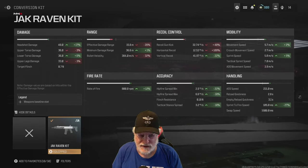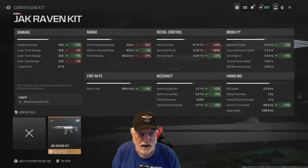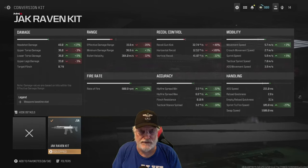Rate of fire is significantly higher at 800 rounds per minute. The accuracy is pinpoint when it comes to hip fire, hip fire spread max, and the tactical stance spread, and sprint to fire speed. These are composite numbers — a mere 105 milliseconds. We're talking pistol sprint-to-fire speeds. And the aim down sight speed is 221 milliseconds on this composite build. Movement speed and sprint speed are also increased slightly.